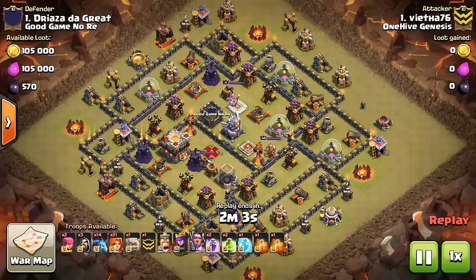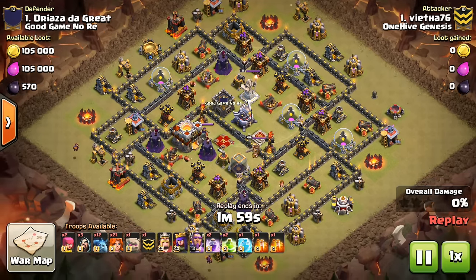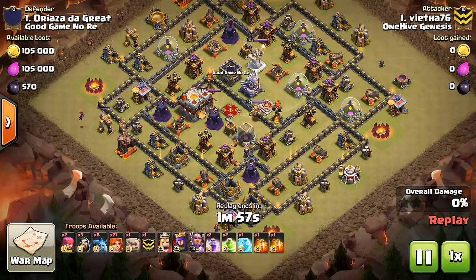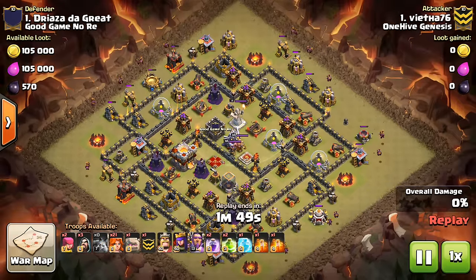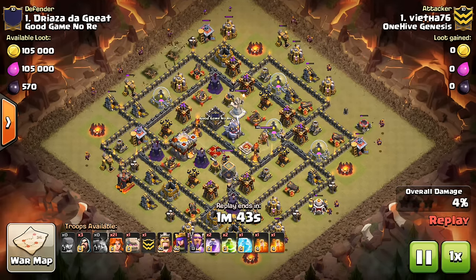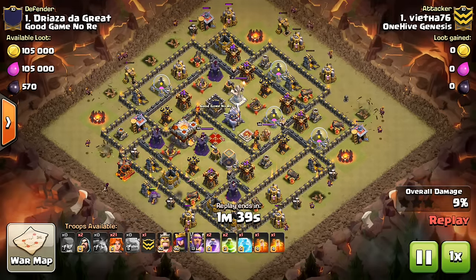Let's take a look at some of the 2-stars first — just the one from Vietha76. This is a solid, looks like somewhat of an anti-3-star layout, because the Town Hall is offset. But Vietha comes in here and gets very close to the 3-star, so encouraging stuff at Town Hall 11. It's still in its infancy, because Town Hall 10 has been out for so long — people don't realize that Town Hall 11 is just very, very new.